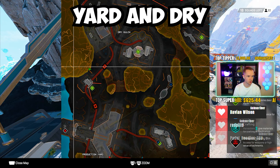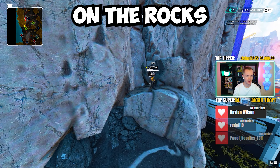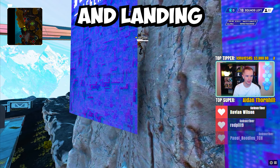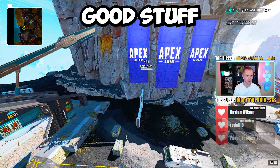You're over by Production Yard and Dry Gulch behind the banners. It is going to be Movement Legends — climbing up on the rocks, flying and landing onto this little crevice right here, and being protected by the banners. Good stuff.